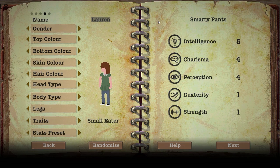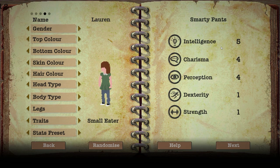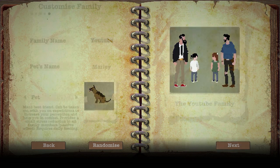Lauren is obviously going to be the small eater because she's going to be staying home with Weasel, fixing things and taking care of the base - most importantly so she doesn't use up all the food. Her stat preset is going to be Smarty Pants in case she needs to go out with Weasel if Jess or Indy die. Intelligence is for recruiting and charisma is used for trading - intelligence at five is enough to recruit people to replace Indy and Jess if they die.